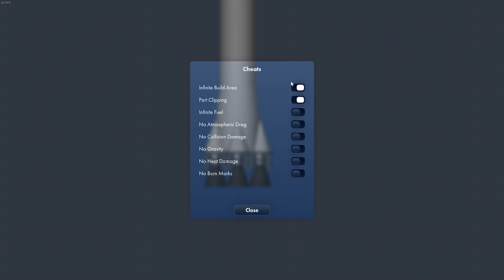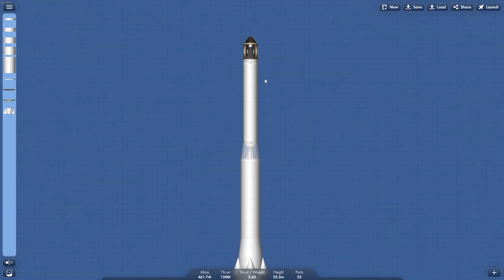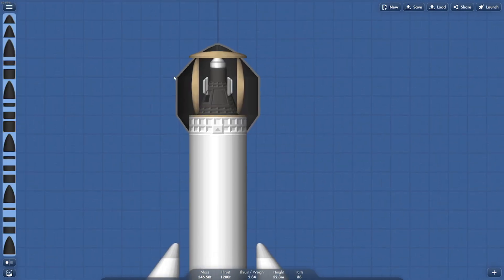We're not playing with any cheats — the only cheats we're using are infinite build and part clipping. Now let's polish this up a little bit. All right, that looks good enough. Let's add a little side booster on the side. Now we're going to fix this fairing.